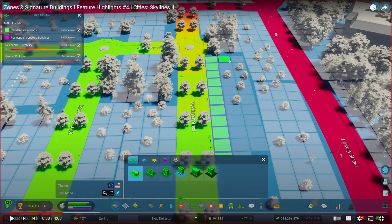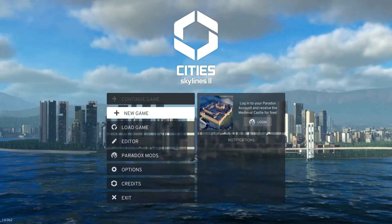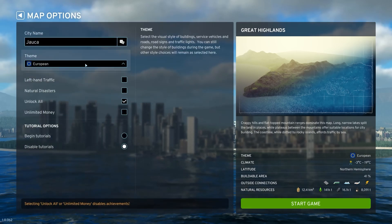Zone a neighborhood cell by cell. When you establish a city, you choose a map. The map's theme dictates if your city's buildings will have a North American style. This is not too different from what the first game does, but I like how you can select natural disasters, unlock all, unlimited money, and tutorials on and off. That's a pretty cool, more polished feature.